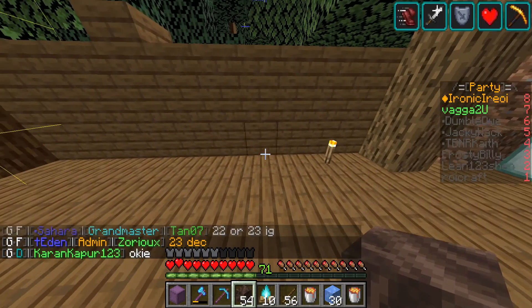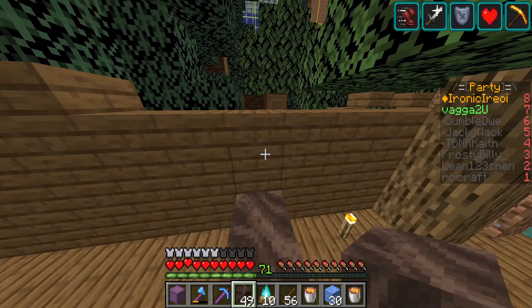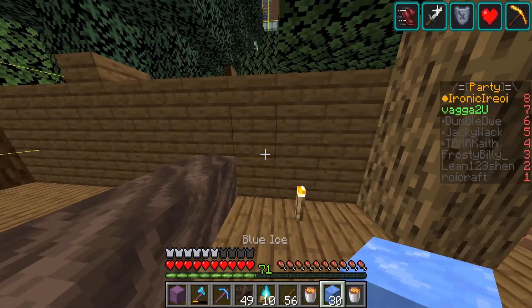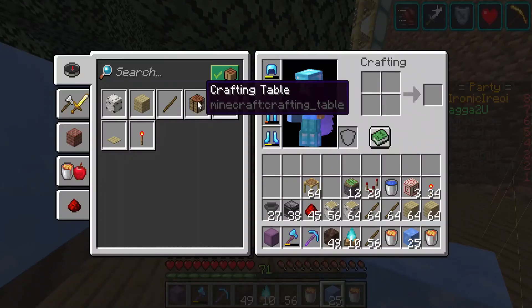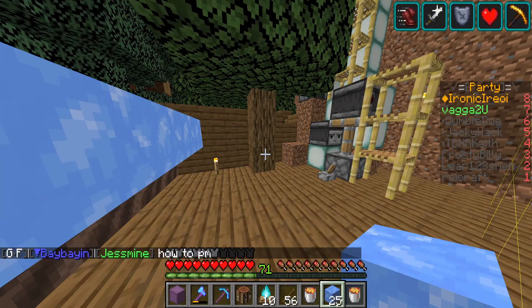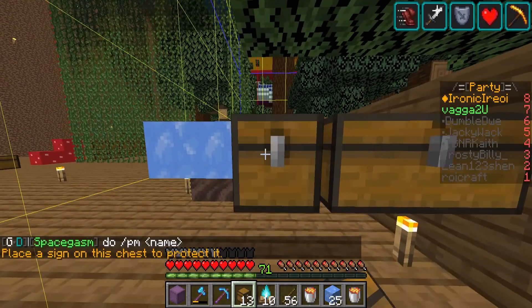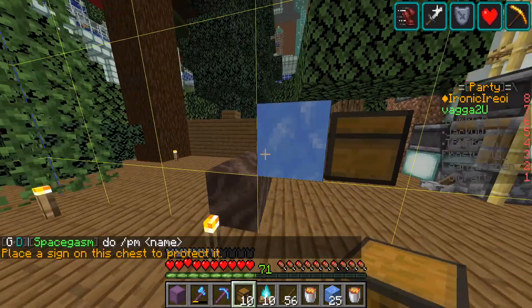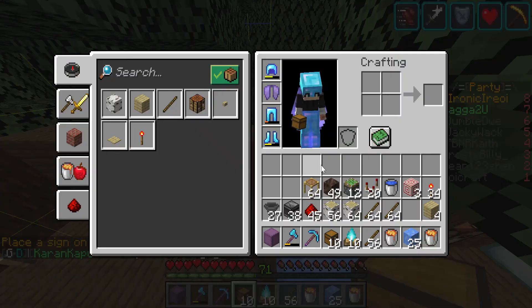So to start off this farm, I'm just going to put five soul soil down, then to the side of this I'm going to place five blue ice. I'm also going to craft up a bunch of chests, because they're a nice immovable block — they can become a nice solid block for us.